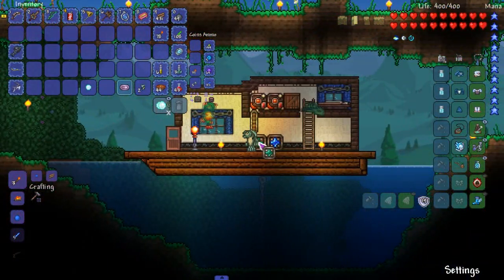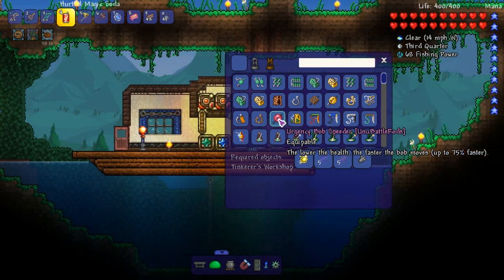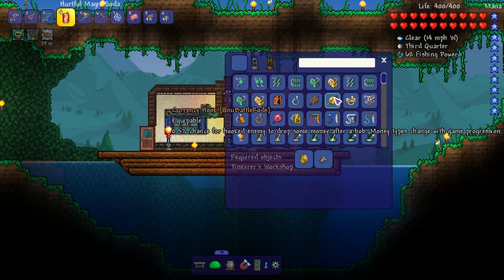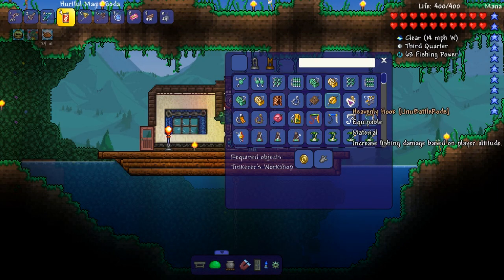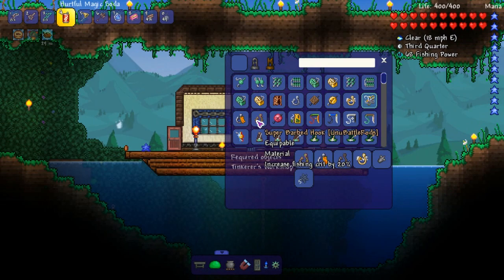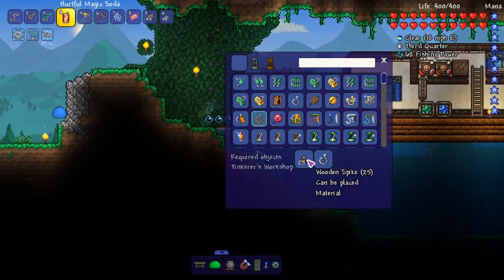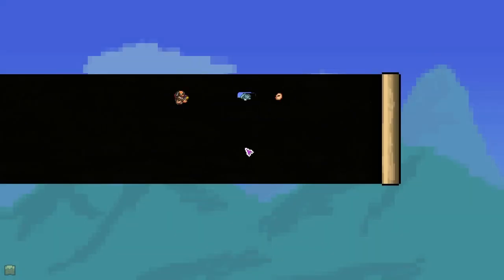Let's pull up the battle rods mod and look at some lures and stuff we can make. We got Urgency Bob Speeder or the health of the bob moves - seems kind of useless. Crate Calling Hook: five percent chance for the enemy dropping a crate on kill, that's interesting. Increase fishing damage based on player altitude. Hook Set - I definitely want to make that eventually. Super Barbed Hook crit - that's pretty good.